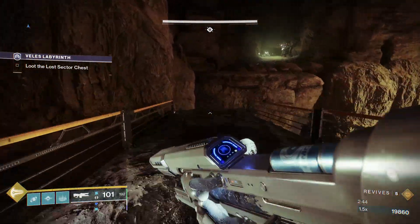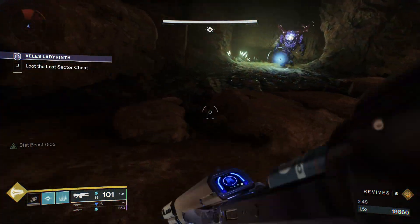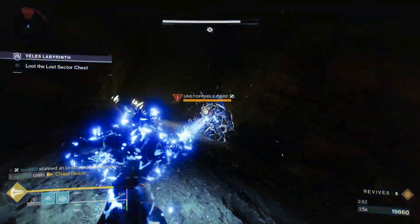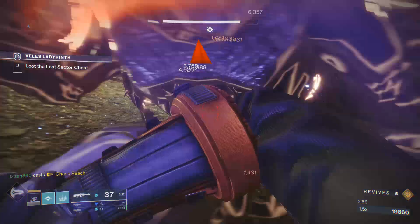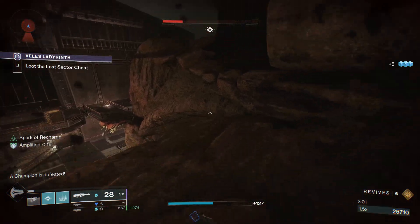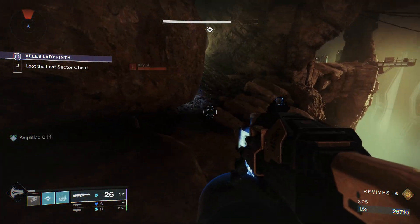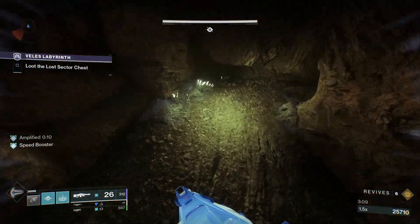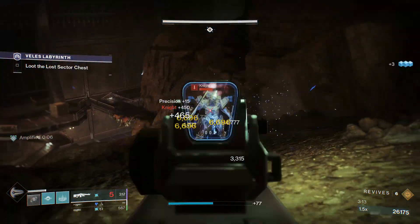Now that we've taken care of the barrier champion, we proceed forward. We throw our flashbang grenade at the unstoppable and pop our super to absolutely melt it — this is our only form of stunning the unstoppable with the build we're running today. I could have run a hand cannon but wanted the Cold Heart trace rifle, so we use our machine gun to take care of the knights.